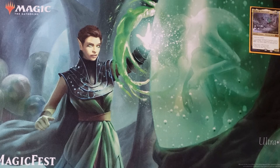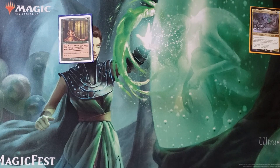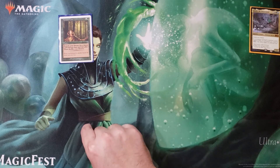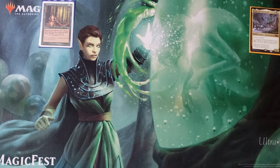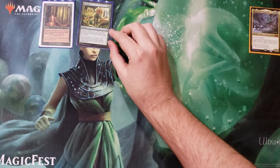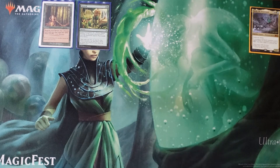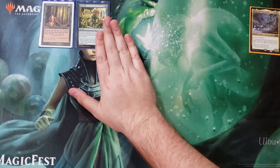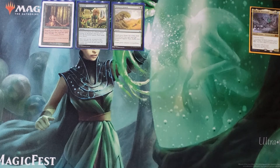Moving on to ramp spells for Yarok. Since we're in green, let's talk about awesome green spells to go get land. Nature's Lore: go get a Forest card — any dual land or triome that has Forest in the name, you're good. Far Seek: we have islands and swamps, and since all of our duals and shock lands and triomes can be gotten by it. Of course we have Rampant Growth and Cultivate as well.